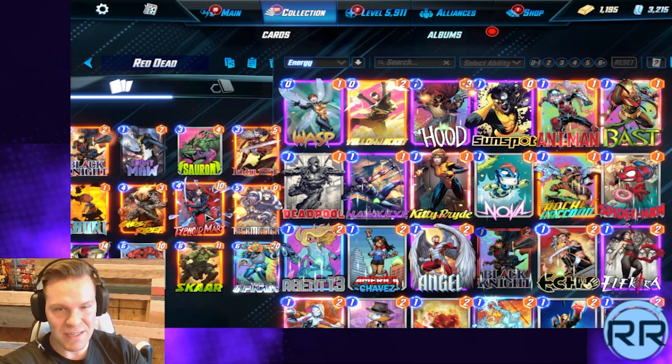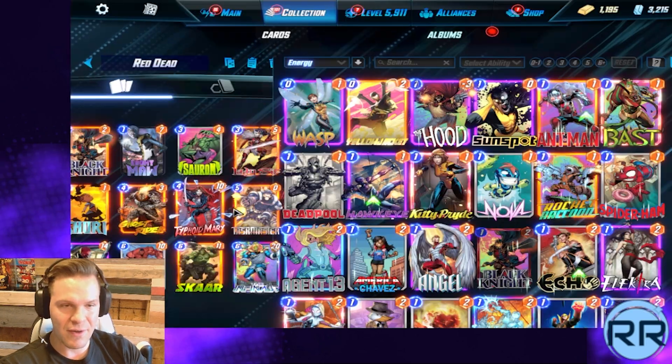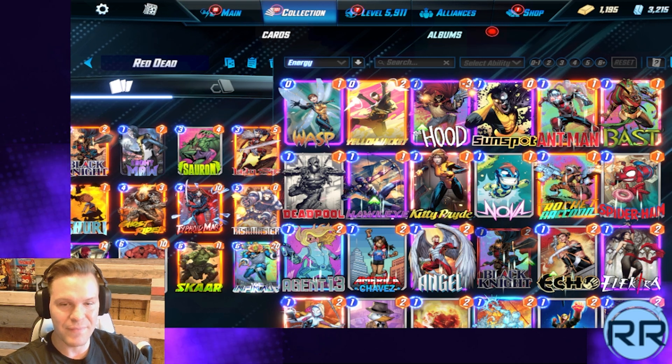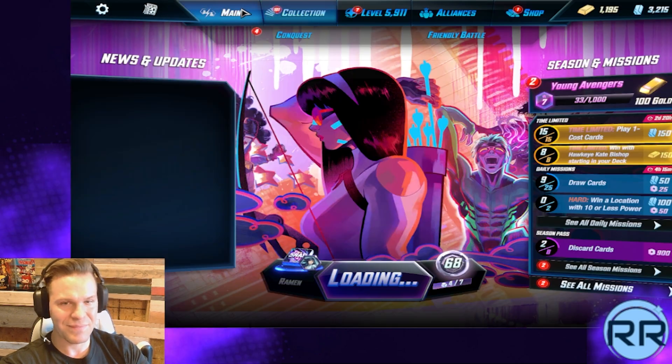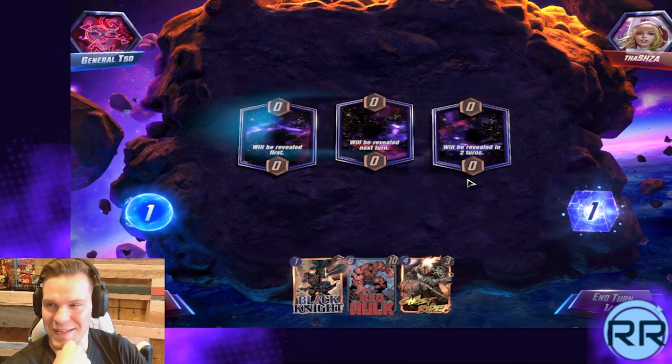It's obviously a very big combo deck, so it can be shut down, but sometimes just Shuri into Red Skull into Taskmaster wins games still. And sometimes just weaving a Red Hulk in there at the very end can win a game as well. Like this video — it goes a long way. I appreciate everybody for watching.